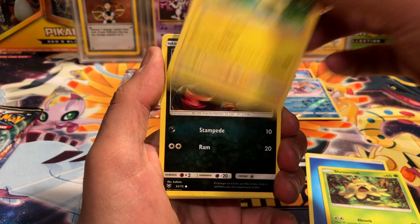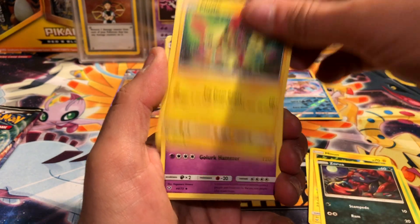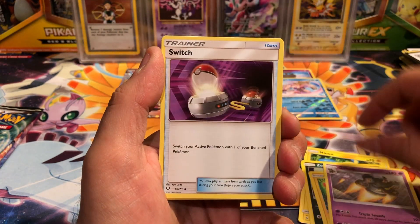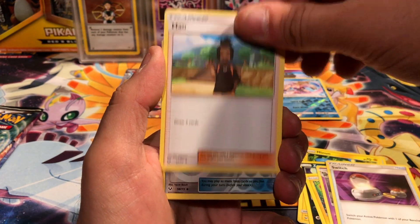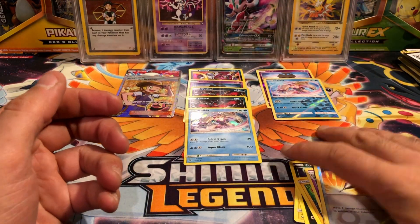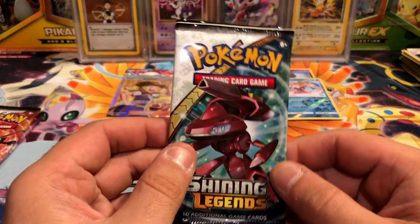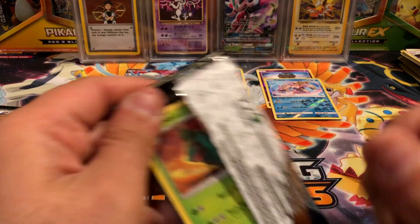We got a Shroomish, Minun, Qwilfish, Zorua, Plusle, Golurk, a Switch, a Holo Damage Mover reverse, and a Palkia holo. We're not done yet, still got three packs - amazing!